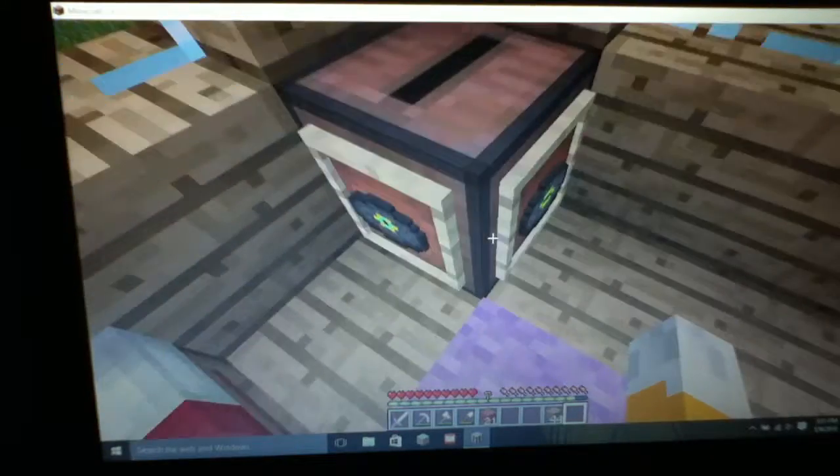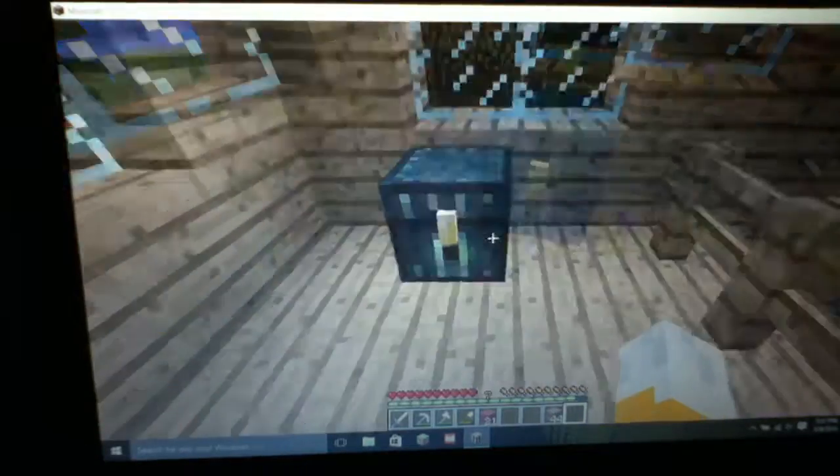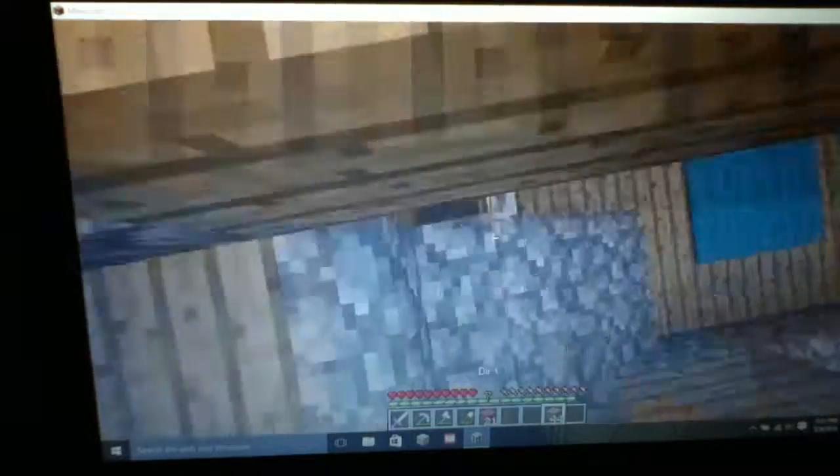This is my jukebox. I have two of my favorite music discs — Cat and Far. My ender chest is over here, my double bed over there, and my enchanting table roomy thingy.